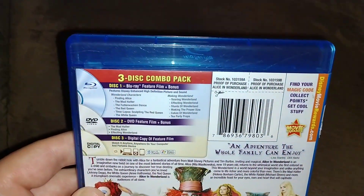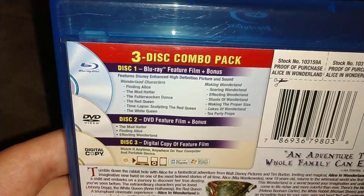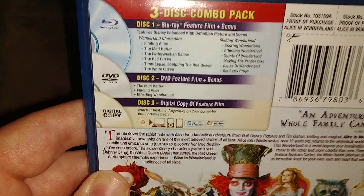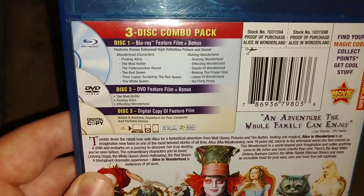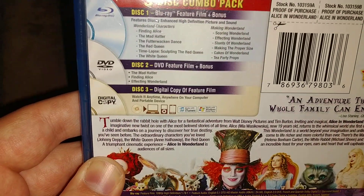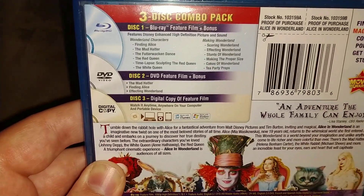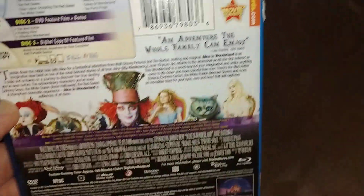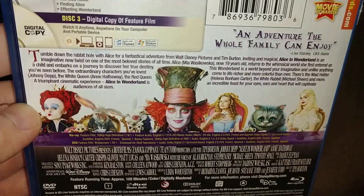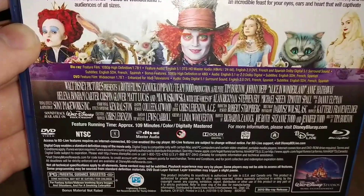The back — it's a three-disc combo pack, I might say a two-disc pack. Disc one is the Blu-ray with bonus features, but it didn't come with that. We had disc two with the DVD film and not much bonus. Disc three with the digital copy and the film, plus the proof of purchase. It's a picture of the characters from the film. It's about an hour and nine minutes, Region 1 DVD, and it's from 2010.